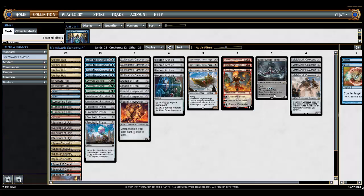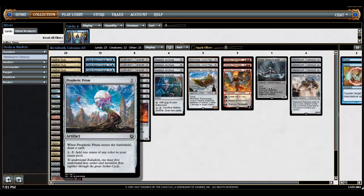One notable thing is I'm also only playing one Deep Fiend. I've gone back and forth between one and two depending on how many Foundry Inspectors I've played. Right now I want to try three Foundry Inspectors, so I'm down to one Deep Fiend. I don't want to have too many non-creature artifacts that don't help the synergy.